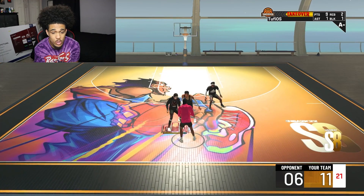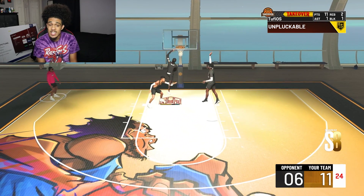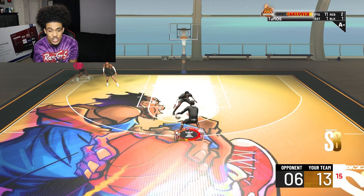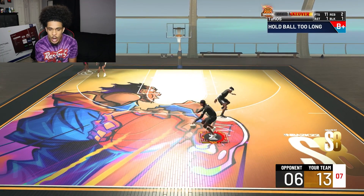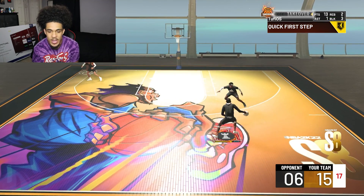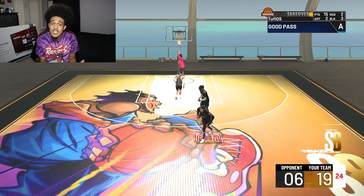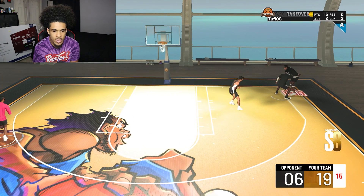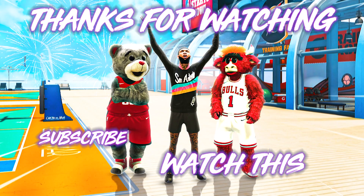I think it's crazy that 2K made it so no matter what dunk you have, your dunk stat doesn't even matter. You can have a 50 dunk as long as you got limitless takeoff you're good, but if you have a 60-70 dunk with no limitless takeoff you're not good. 2K be prioritizing badges over everything. I used to break so many people back in the day - even on 2K20 I broke somebody pretty much every time with ankle breakers. Let's go ahead and get this game over with - it was definitely fun with this build.